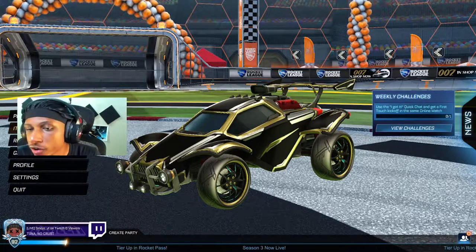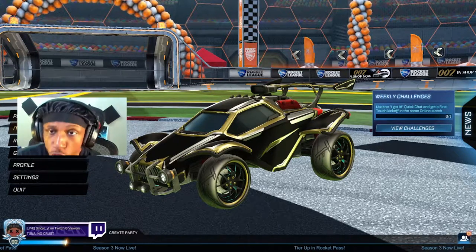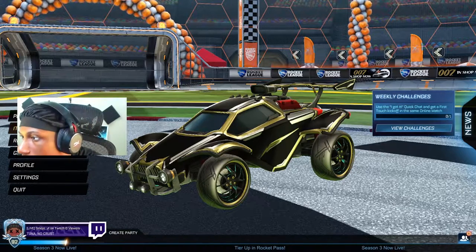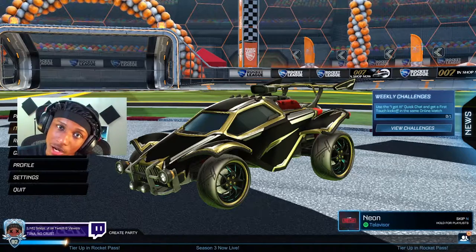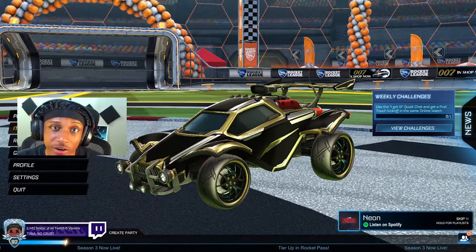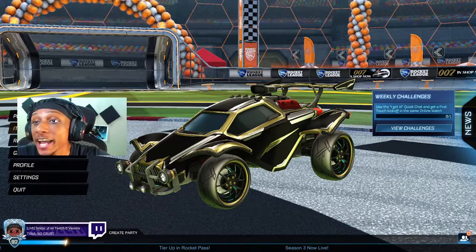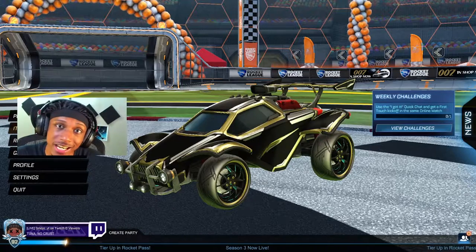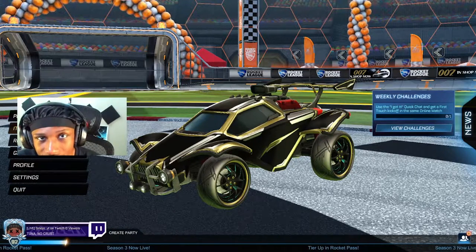Welcome back everybody to another episode of Choose Thy Car, where you tell me what car you want me to use, and then I use it in the game. That's really about it. If you're interested in participating, all you gotta do is leave down below in the comments what car you want me to use — the decal, the color, the wheels, the boots, etc. Whatever you want the car to look like with any items in the game, just leave it down below, I'll make a video and use it in the game.